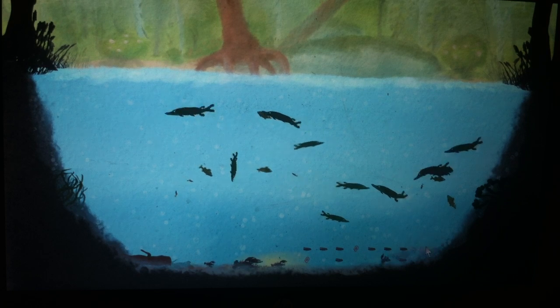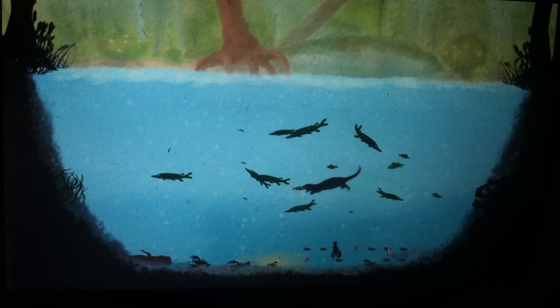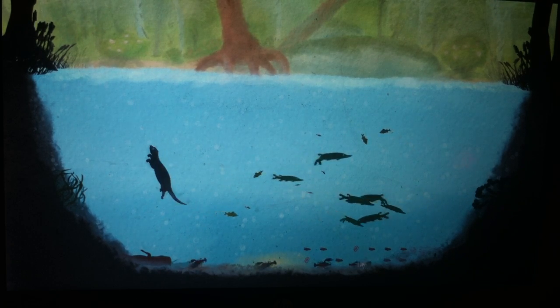Clams get rid of the algae. The algae changes the fish. I'm trying to spawn as many clams as I can. If you read the tutorial, it says something about how the algae affects the fish and the animals.